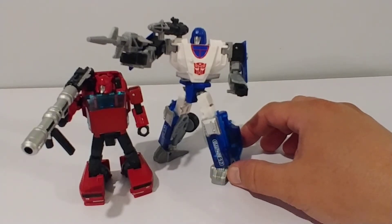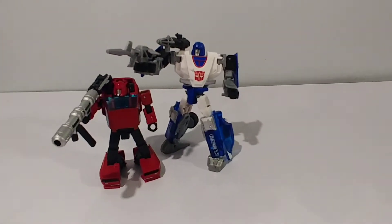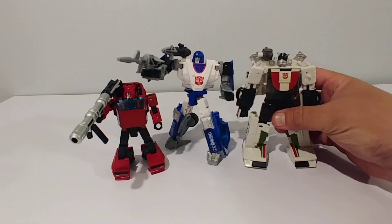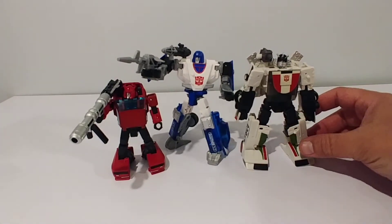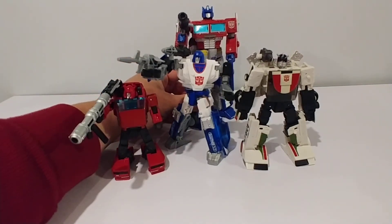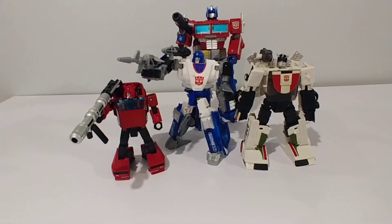Let me give you a group shot and show you how good these look together. Here's Earthrise Wolfwire standing side by side, and of course Earthrise Optimus Prime. These other figures have wrist swivel, waist articulation, ankle rockers — the whole nine yards. Even Cliffjumper's big feet don't appear to be as obnoxious in person as they look in pictures and videos.